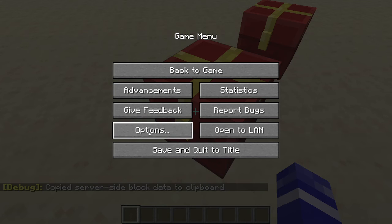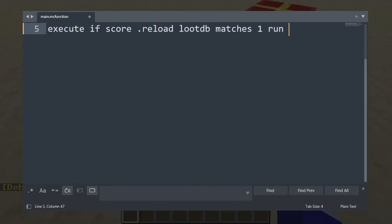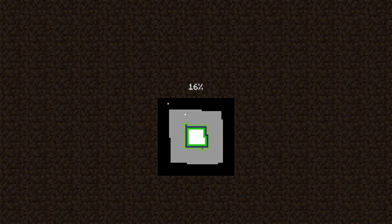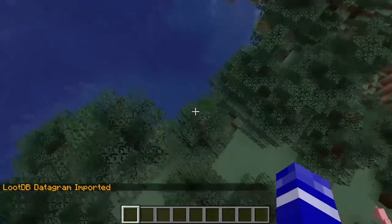After hitting F3+I, go to your data pack and open the main function. Inside the main function, run: execute if score reload matches 1 run set block, followed by that ginormous set block command. This won't be inefficient because it really turns into just one score check every tick. If you copy and paste the loot database data pack into your new world and load it with that main function running, it will say 'lootDB datagram imported' if it was successful.